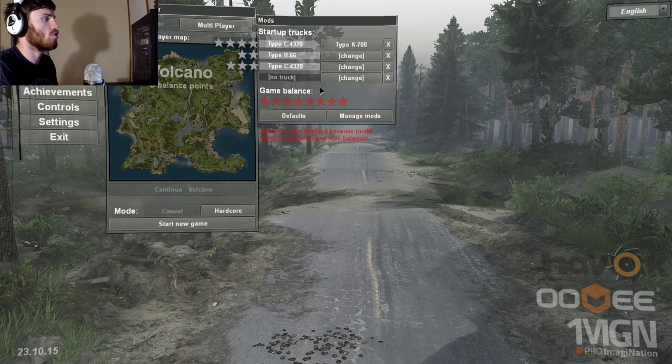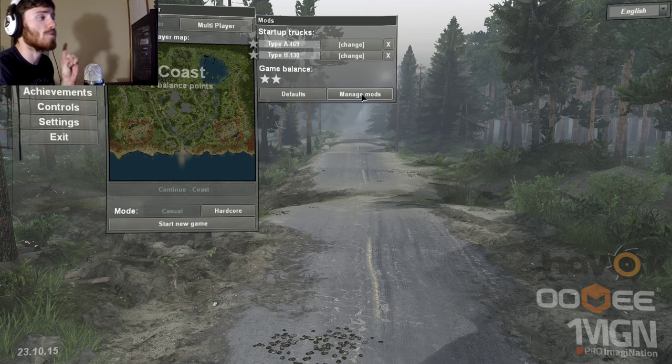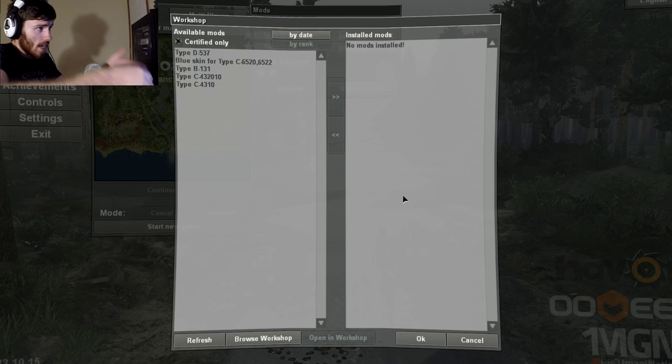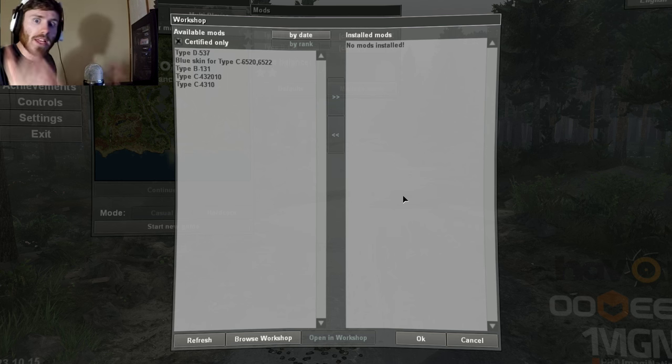Before I get into that, I do want to look at something else that's very important: this button that says Manage Mods. Basically, it's a totally integrated mod enabler. For those who played Spin Tires before and knew about the JSGME — the generic mod enabler — this is basically that, just built into the game. I'll be using this a lot going forward; it eliminates a lot of extra steps for installing mods. You can flip between available mods on one side and installed mods on the other. It's very straightforward and easy.